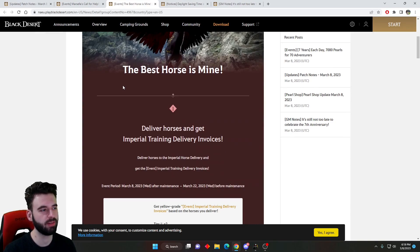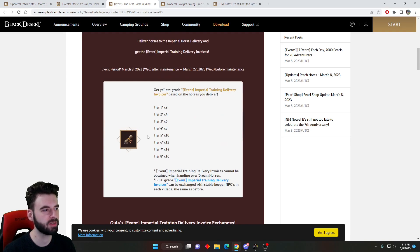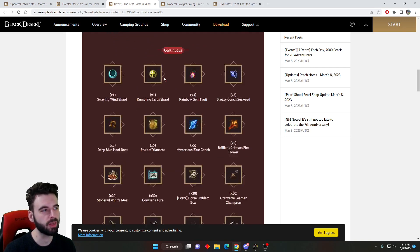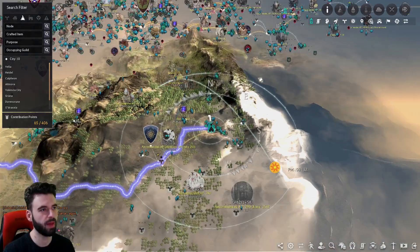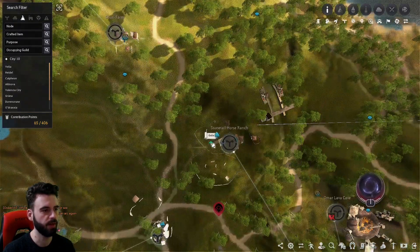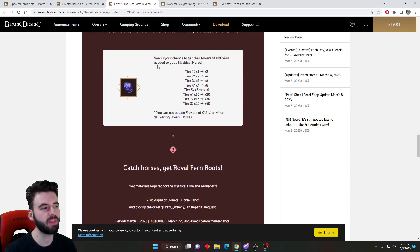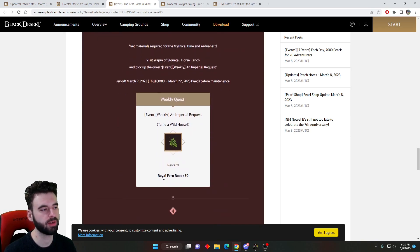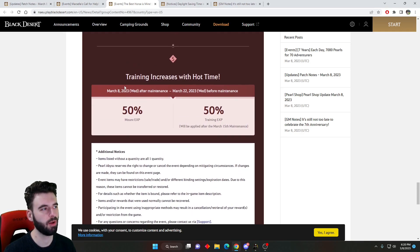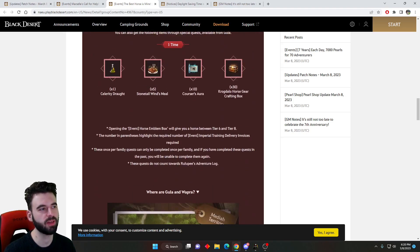The second event is a horse event, and we have these every once in a while. Basically whenever you do your Imperial deliveries, you're going to get Imperial Training Invoices. Depending on the tier that you turn in, you will get different amounts of these invoices. You can then trade those invoices into the NPC Ghoulah in Stowtale Horse Ranch — located just above the City of Tariff on the map. Additionally, when you do Imperial deliveries, you're going to get double the amount of Flowers of Oblivion. For catching a horse once per week, you'll get Royal Fern Roots x30, as well as a quest for some Mythical Feathers. We also have Mount EXP buffed for the next two weeks through March 22nd — so a little horse training, taming, and catching event for you.